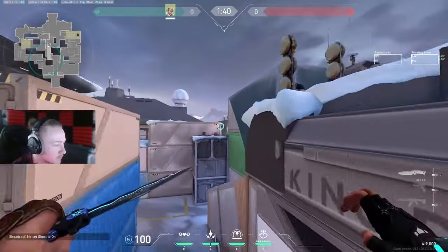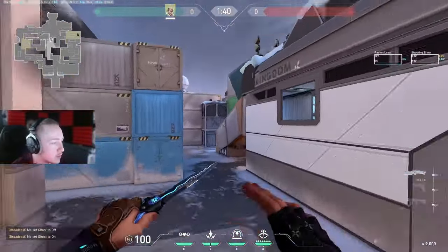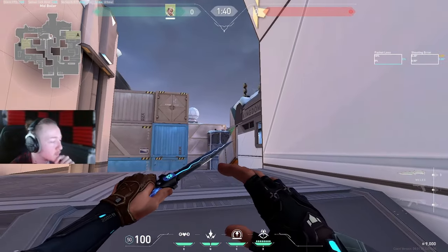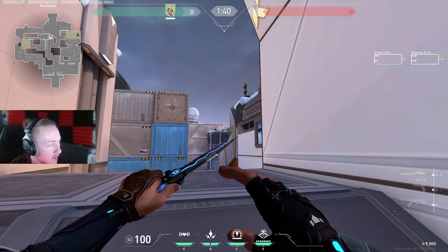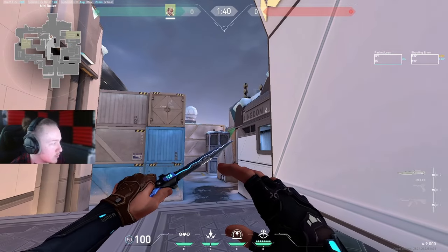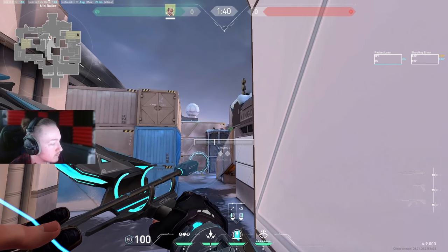Another dart that you've probably already seen is this one — it lands here and detects anyone going into B main. This one is generally good when you're on bonus. These two darts are quite good on bonus because on that round the enemy team is generally going to be grouped — they don't want to be giving 1v1s, 2v1s, or 3v1s to bonus guns. So if you get any pressure on this dart or get a scan, it means probably at least four or five players are in that area. If you get nothing, there's a decent chance they're on A.